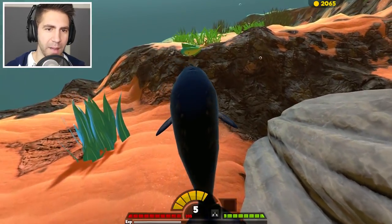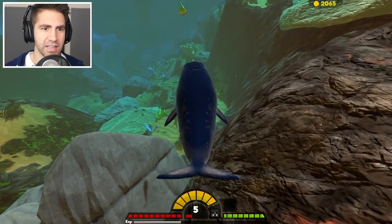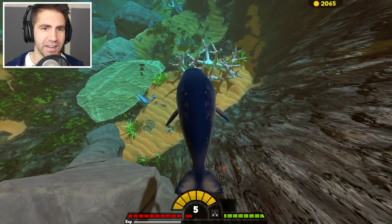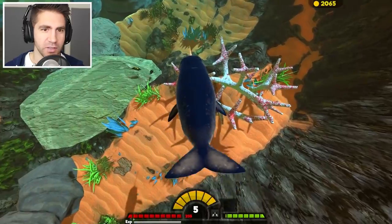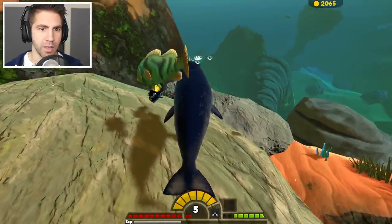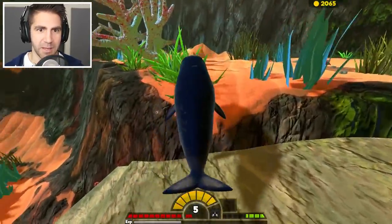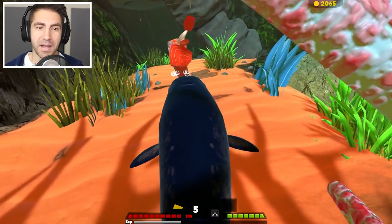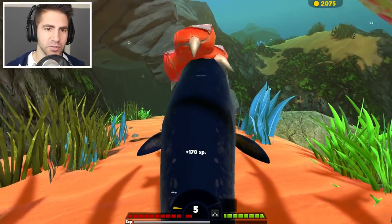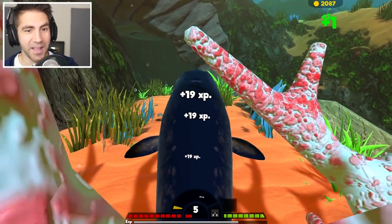If you swing it back and forth, I think that does a lot of hits. Let's try it on a goliath fish — the swing back and forth method. Can we get multiple hits? Back and forth. That's not working. We did get him. Let's try it against this food — dude, that's a lot of hits. It might work. The thing is, if we're going up against something big and they bite me, there's nothing we can do.